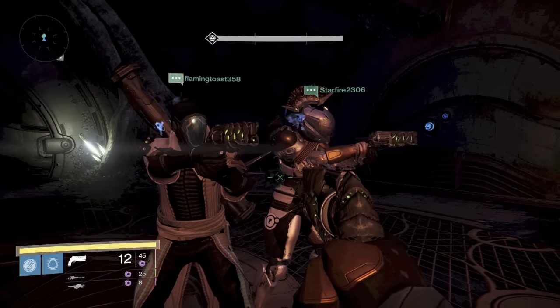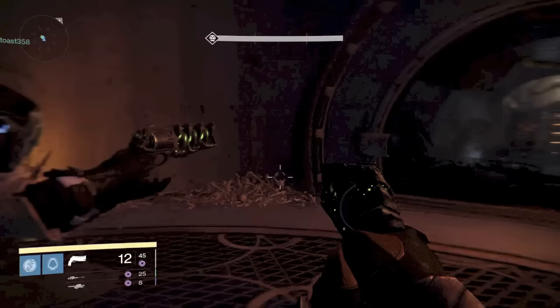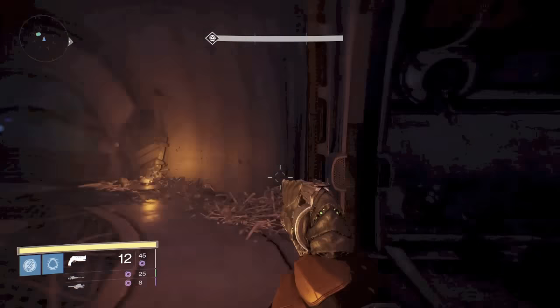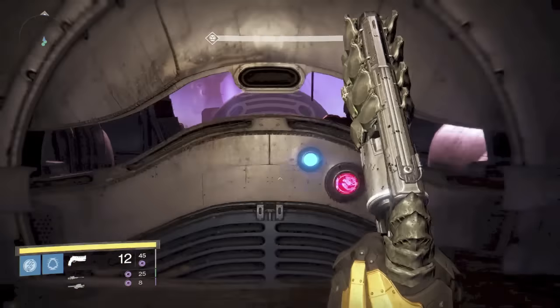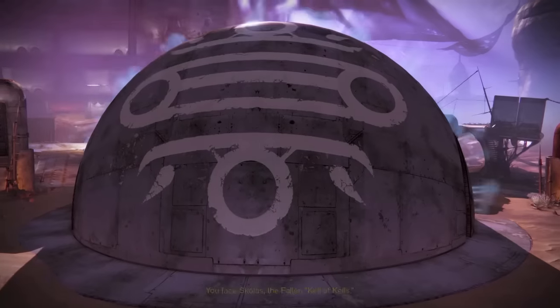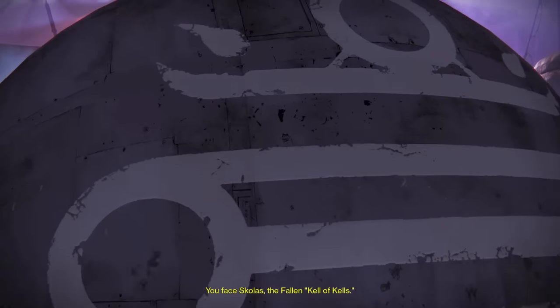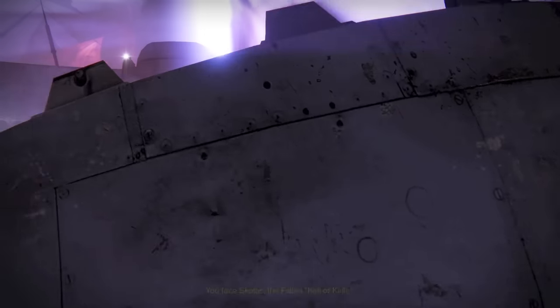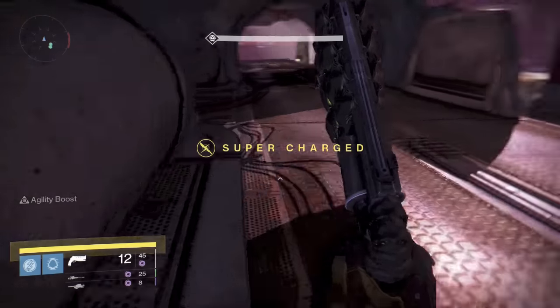We're going to run out to the left, designating two people — not the titan — to kill the servitor. You need to kill the servitor so the bonds are broken so you can deal max damage on Skolas. The titan is going to pop their bubble against the door right next to the servitor, because enemies will spawn behind there once you get past half health on Skolas. Take out the servitor — designate the two people to do it.